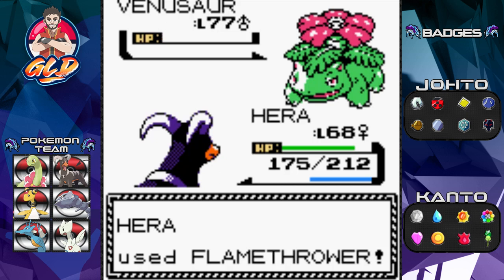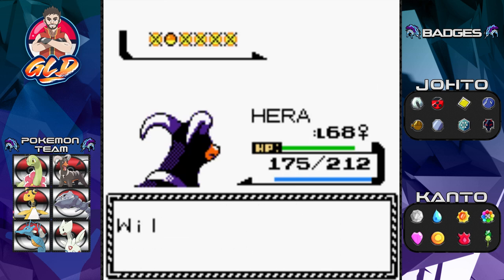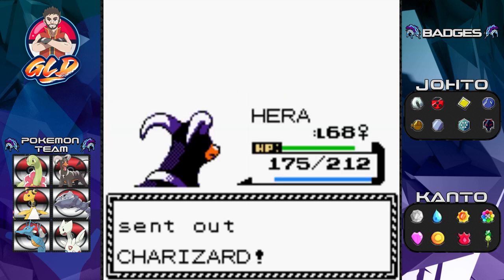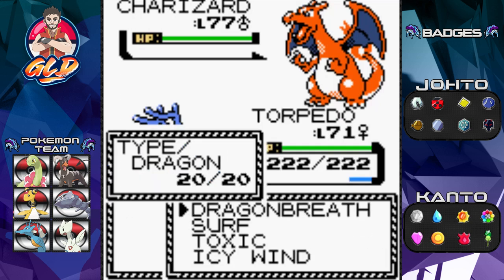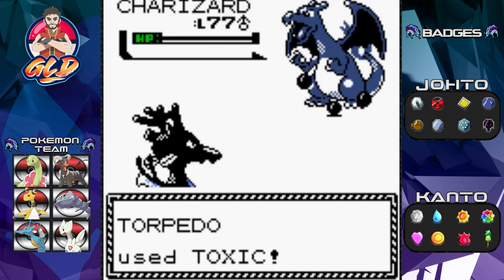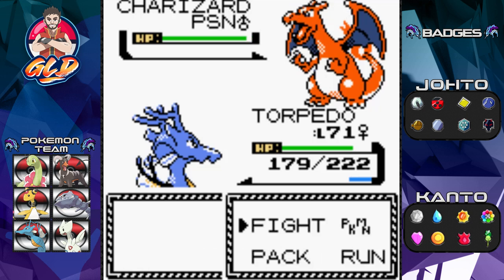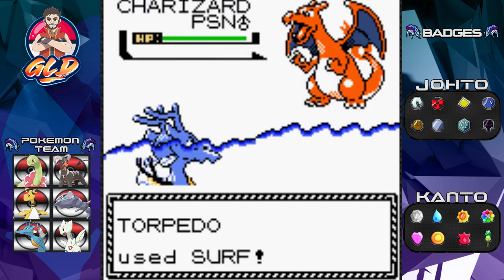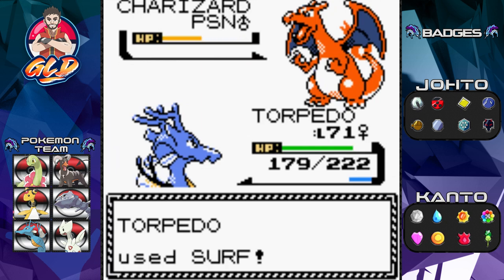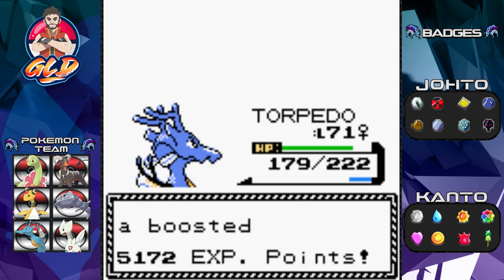Flamethrower for the win on Venusaur! One more Pokémon — he's coming out with Charizard. This is Torpedo's moment to shine. Level 77 Charizard — be careful, this Pokémon is tougher than it looks. Toxic attack — badly poisoned. Here comes Wing Attack. Thankfully Charizard doesn't have Dragon Claw — that's a next generation move. Surf attack to finish this guy off. Hitting him — go down, go down, go down — and there we go, critical hit for the win!